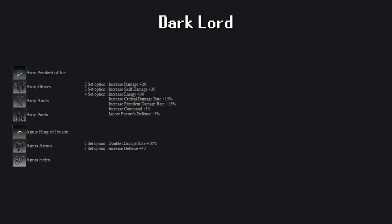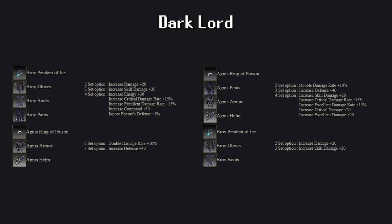Next is the Dark Lord — a question as old as time itself: Broi plus Agnes or Agnes plus Broi? If we use the complete Agnes set and include Broi Gloves, Boots and Pendant, we get the complete Agnes set options plus 20 damage and plus 20 skill damage from the three-part Broi. Not using the Broi Pendant removes the skill damage plus 20 damage. If we use the complete Broi set and include Agnes Helmet and Armor, we get the complete Broi set options plus 10% double damage rate. If you don't mind using an Ancient Pendant, then Broi plus Agnes gives better options, but if you cannot forfeit the offensive excellent options that a pendant would give, then Agnes plus Broi is the better option for the plus 20 damage. If you are in need of more defensive stats, then excellent parts are also good.